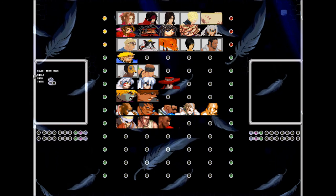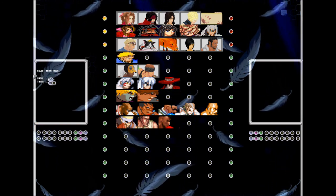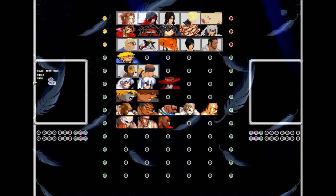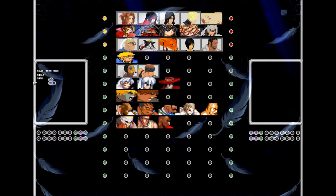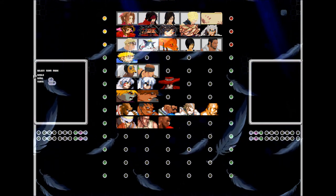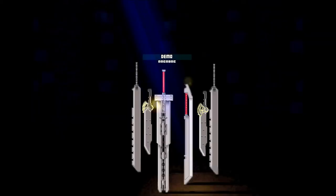Another thing I'd like to show you guys is the select team mode — whenever you select your character, what it looks like. I have it set up so that it basically loads up materia depending on how many characters you pick. That's pretty much my review of my screen pack. God bless.